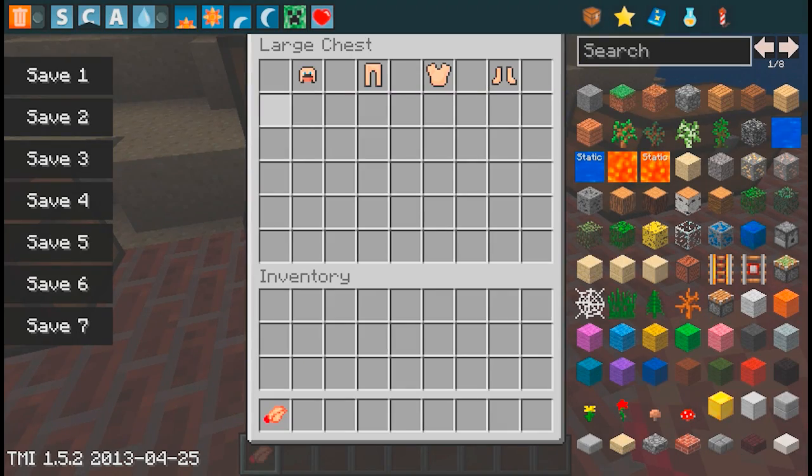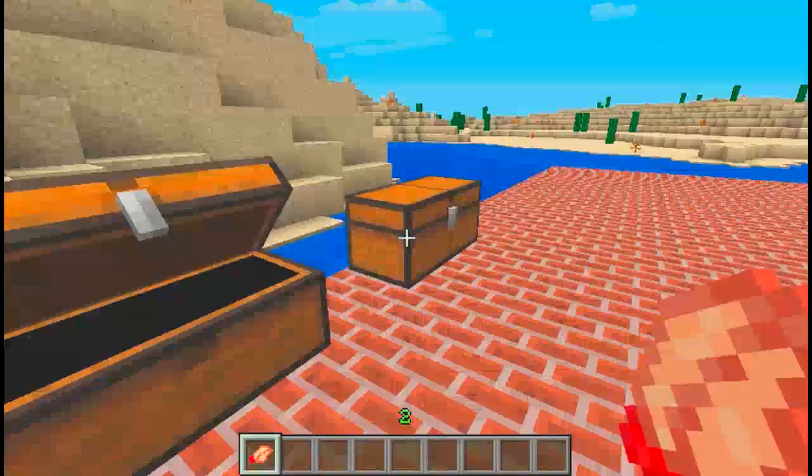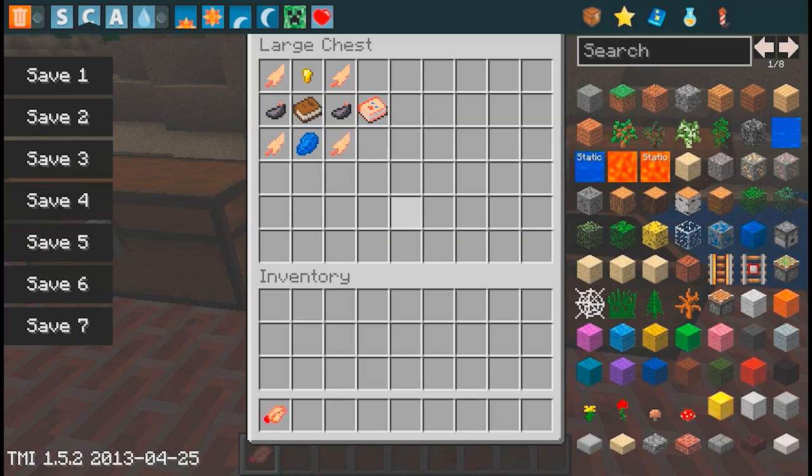How you make this armor is basically the same way how you make normal armor — iron armor and all that. No special way to make it. Now, here's another thing you'll need called the Chocopedia.